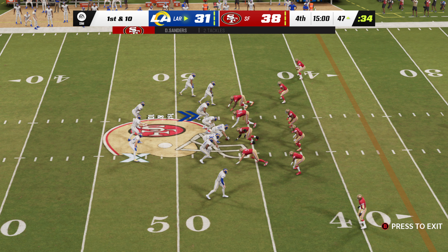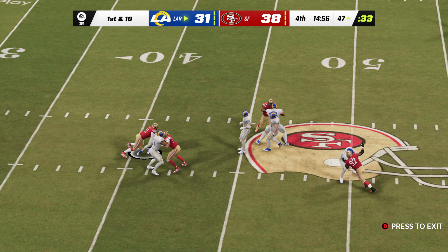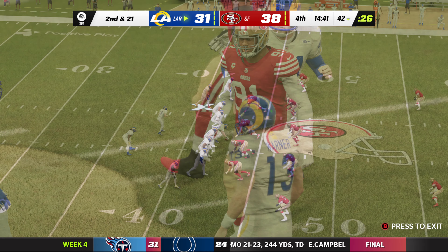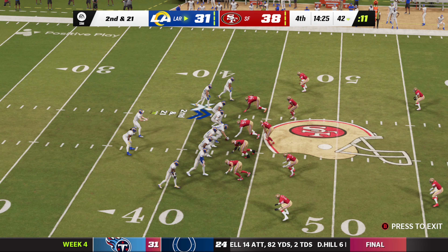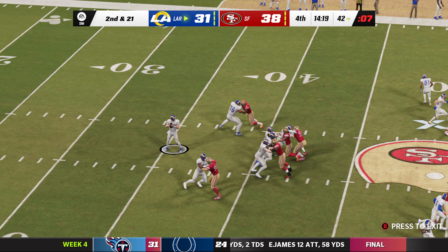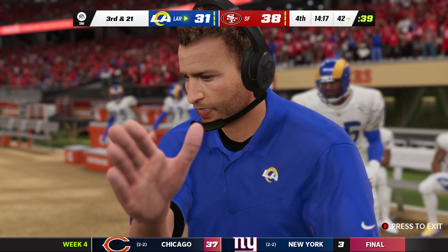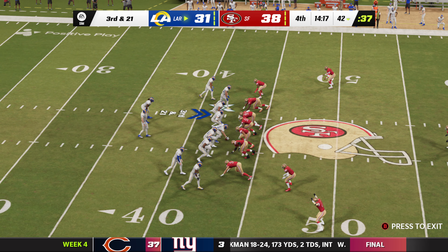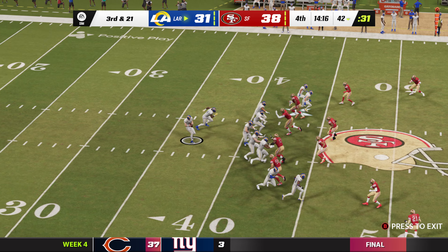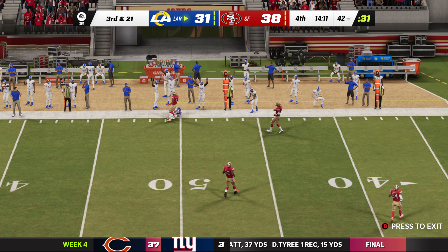Back in Santa Clara, the Rams are trailing but have the football to start the fourth and final quarter. The Niners get there and bring him down — Eric Armstead with his second sack of the night. Pass protection has been a problem all night as they face second and a bundle. Warner's throw is incomplete. They need a big third down play — throwing the out route, incomplete, and it's Holt going out of bounds right at the 50.